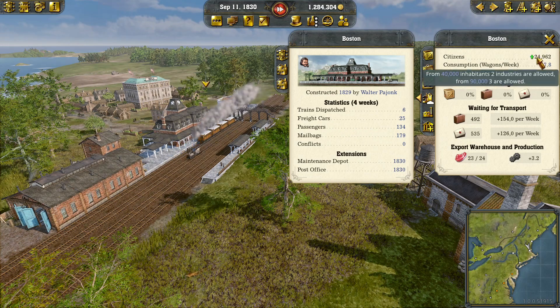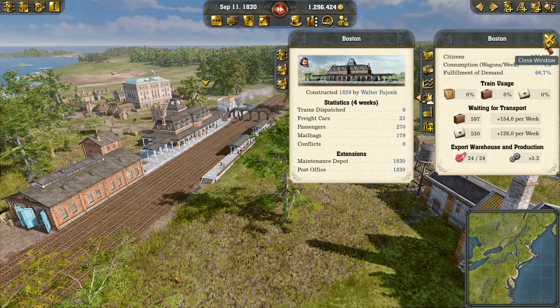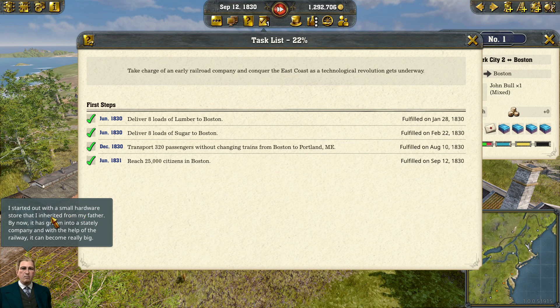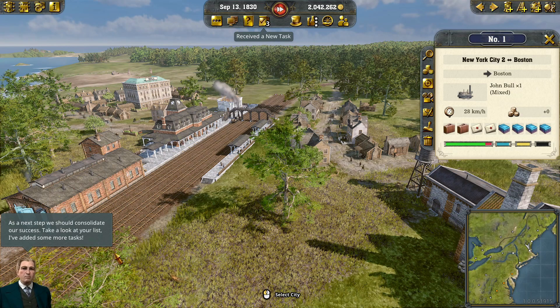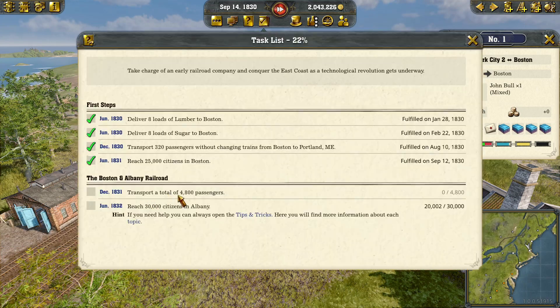We're currently at 24,000 inhabitants - we've actually just reached 25,000 now. Erastus Corning speaks about his small hardware store growing into a stately company with the railway's help - shorter travel times, increased transport of goods, and registers are ringing. As a next step we should consolidate our success. We've received new tasks: transport a total of 4,800 passengers and reach 30,000 citizens in Albany. We already have a railway to Albany, so that's fine.